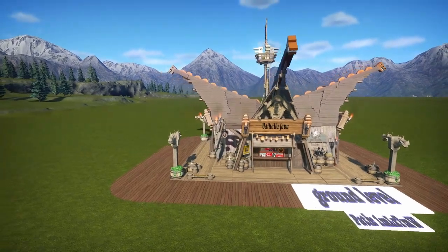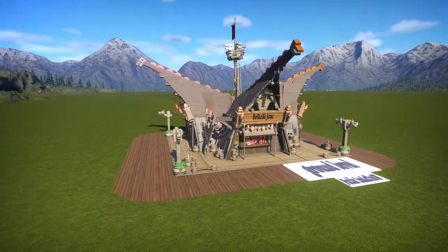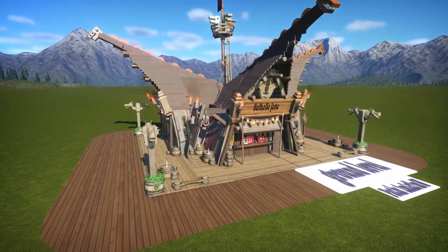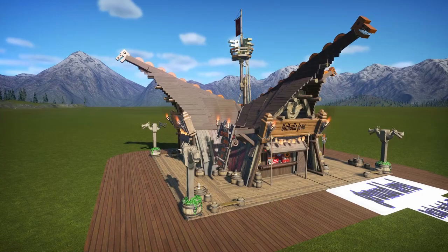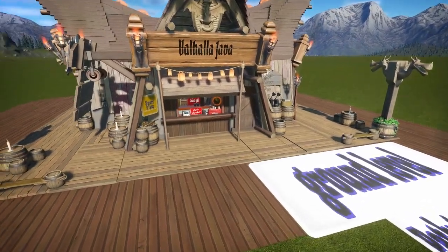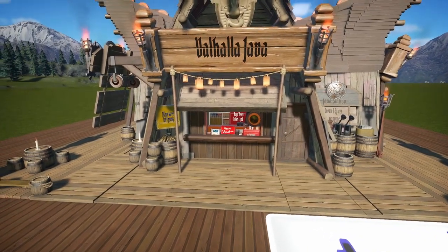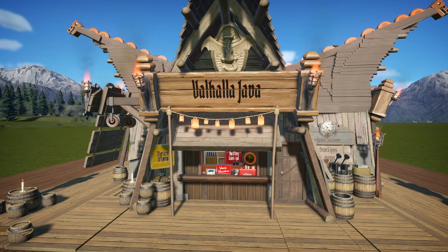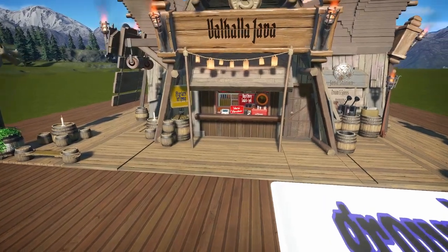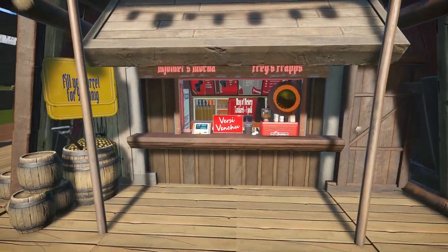After the blueprint shuffle was done I went back and finished up this blueprint shop. I had wanted to put this in MacGander 2.0, and if I ever do some other Viking thing I will put this cute shop in there. I really had fun making this. Here you've got Valhalla Java, basically dedicated to the wonderful coffee Valhalla Java by Death Wish Coffee — I'm not a paid sponsor, I'm not getting anything, but we love their coffee.